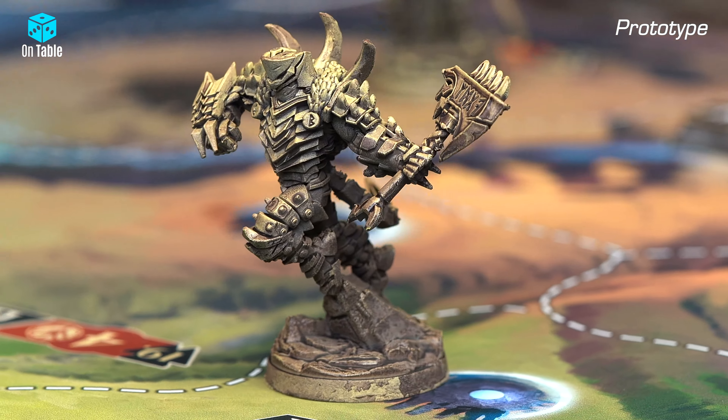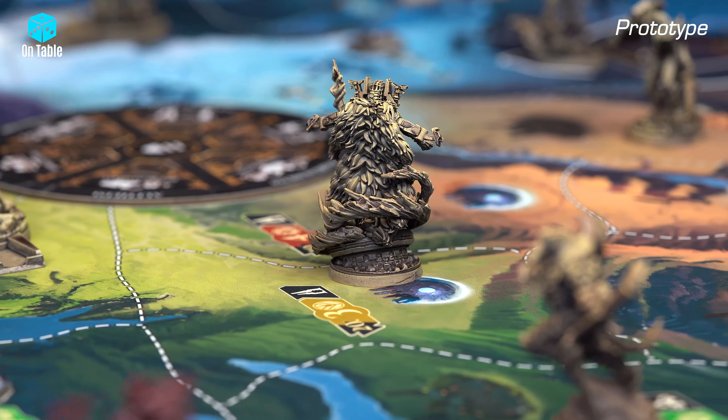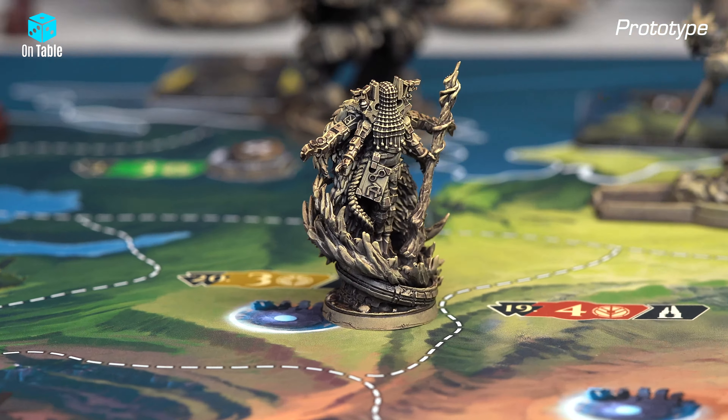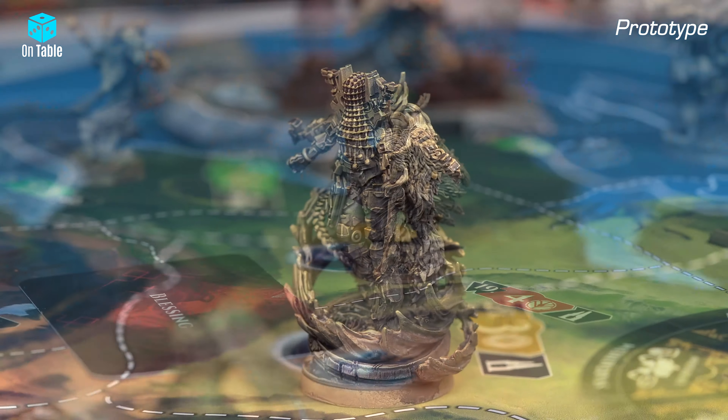As you can see, each character has a unique ability described on the character tile, so take a peek at what is here for each one. Right after, I will show you the character miniatures, and I will start with Ragnar because he looks absolutely awesome.